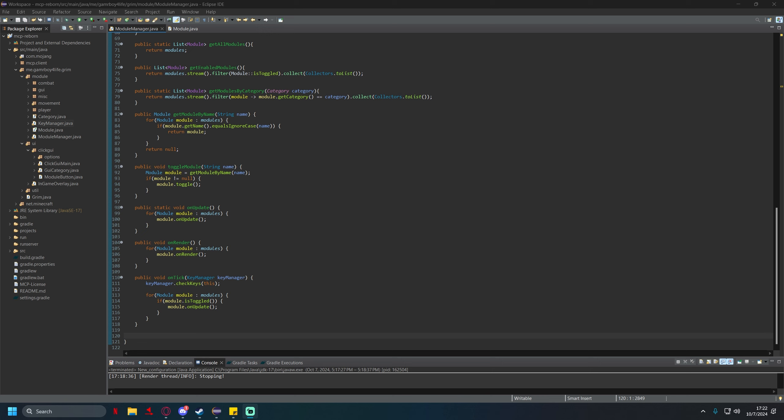What's up everybody, Gamerboy for Life here, and today we're continuing on our 1.20.2 Hack Client series. In today's video we're going to be doing a little bit of bug fixing and we're going to add a couple modules — really only three mods. It's mostly just going to be bug fixes and a little bit of tweaks.